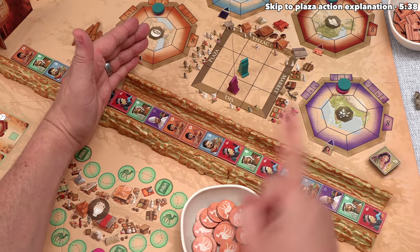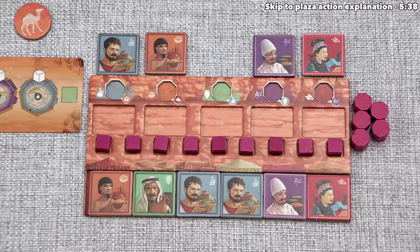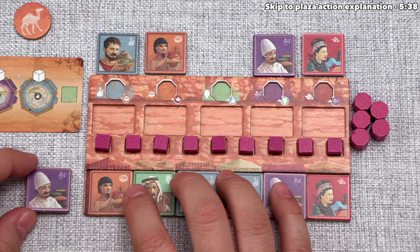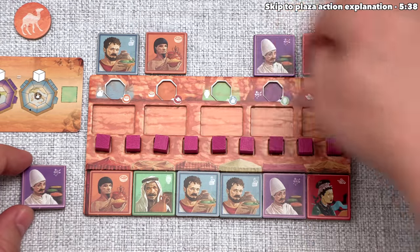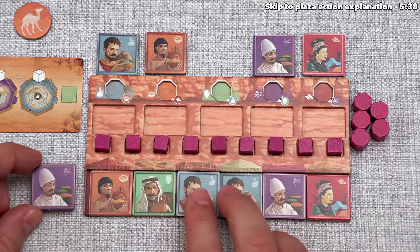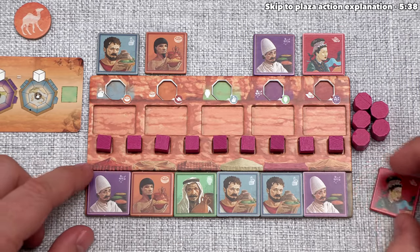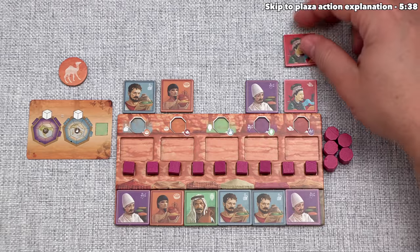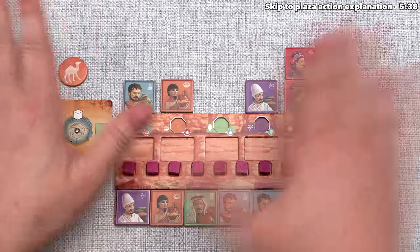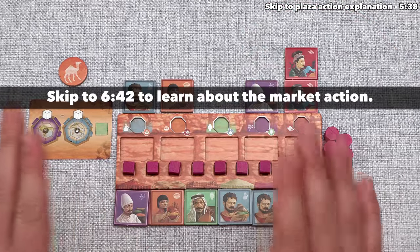When you perform a seek action, you take exactly one tile from the seek area. We'll take this one. Whenever we take new trader tiles, we immediately add them to our market row at the bottom of the board. During setup, we each randomly got six tiles for our market row, and four tiles were placed up in the settlement. No players have more than two of a tile color in the top or bottom. When we slide this in, it knocks an equal number of tiles off the right side. Every tile pushed off the market row is placed up in the associated color settlement area.